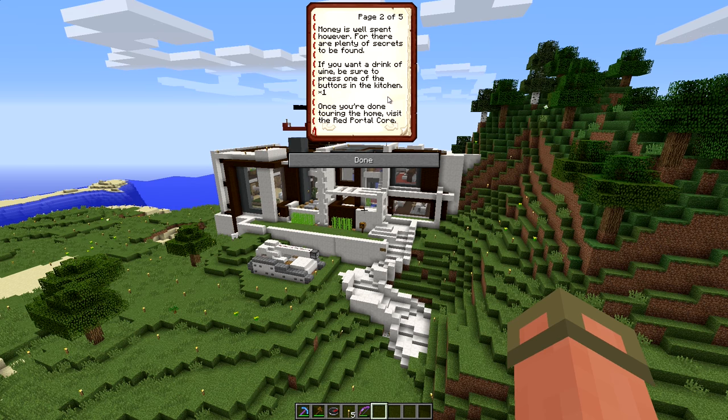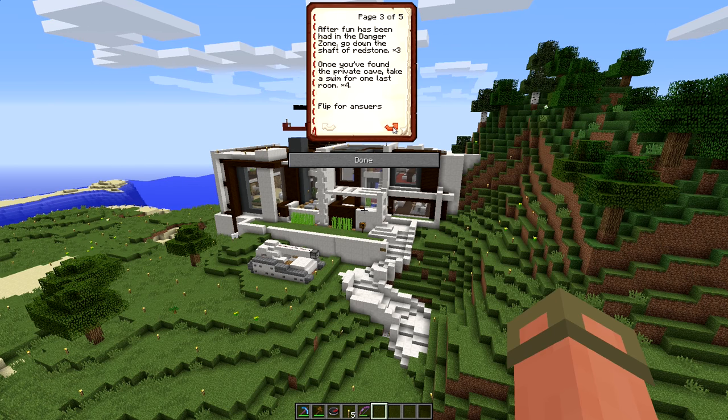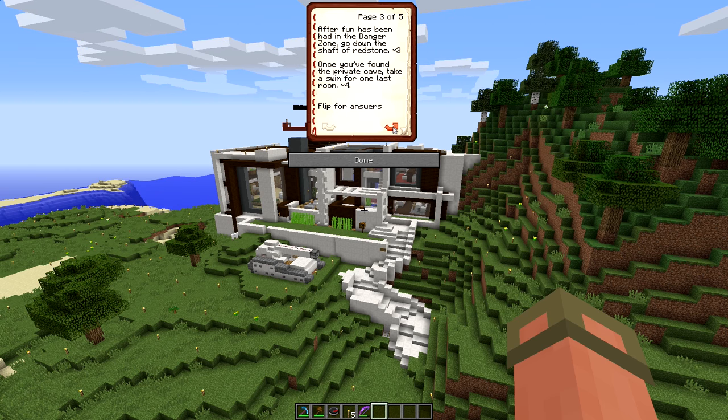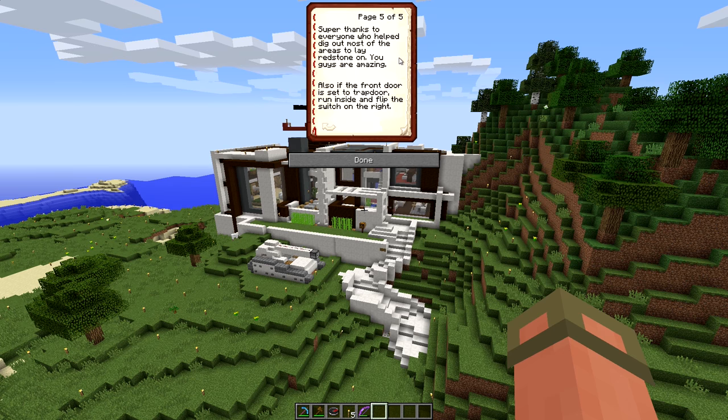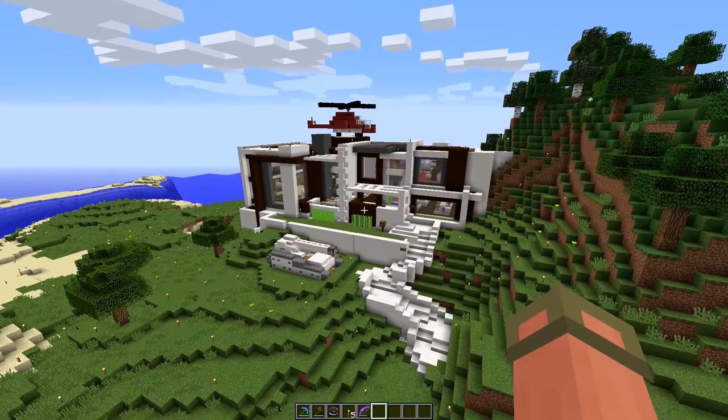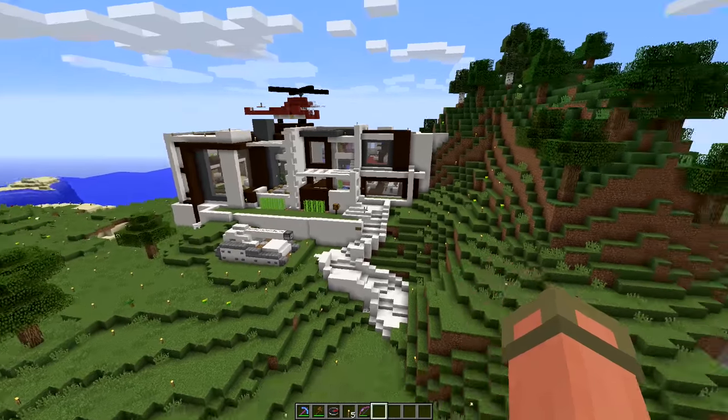Money is well spent, however, as there are plenty of secrets to be found. If you want a drink of wine, be sure to press one of the buttons in the kitchen. Once you've done touring the home, visit the red portal core. After fun has been had in the danger zone, go down the shaft of redstone. Once you've found the private cave, take a swim for one last room. Use the elevator — third button right when you enter the house — and go under the boat for a small room.